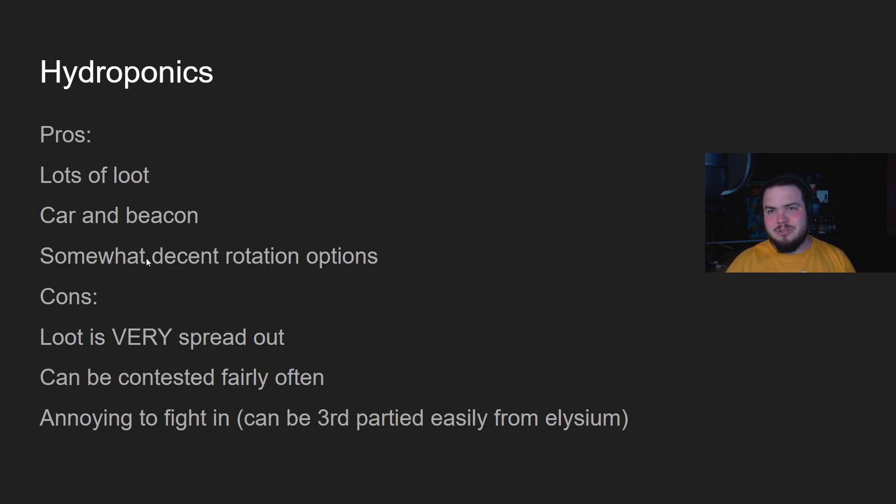Next up, Hydroponics — right next to Elysium. Lots of loot: there are like ten or eleven buildings plus an underground part. There's a car and a beacon, and somewhat decent rotation options — the car, the jump tower, Elysium if that team has left, the Phase Runner. Really good rotation options. The cons: loot is very spread out, takes a long time to loot everything. It's a very contested spot — there's only a handful of times I've seen Hydroponics completely uncontested in ranked. Annoying to fight there because it's so spread out, teams can fall back to so many buildings with armor swaps, and it's easily third-partied from Elysium.